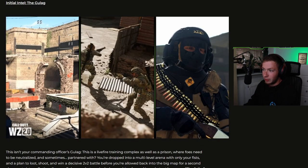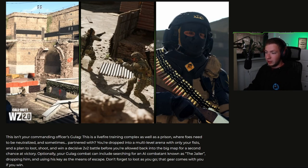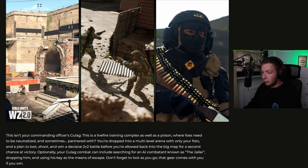The Gulag — some more information on this. This isn't your commanding officer's Gulag. This is a live fire training complex as well as a prison where foes need to be neutralized and sometimes aided. You're dropped into a multi-level arena with only your fists and a plan to loot, shoot, and win a decisive 2v2 battle before you're allowed back into the big map for a second chance at victory. Optionally, your Gulag combat can include searching for an AI combatant known as the Jailer, taking him down and using his key as a means of escape. Don't forget to loot as you go — that gear comes with you if you win. So instead of the old Gulag where you got a random weapon, now you actually loot for your weapon, and you can also escape via the Jailer's key.